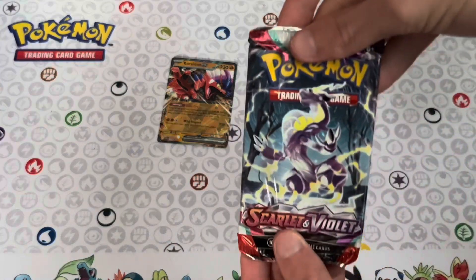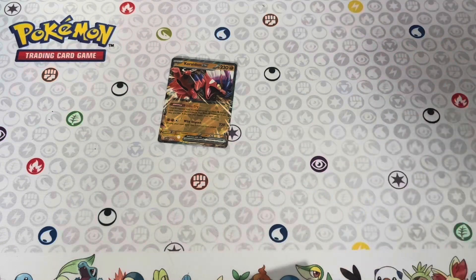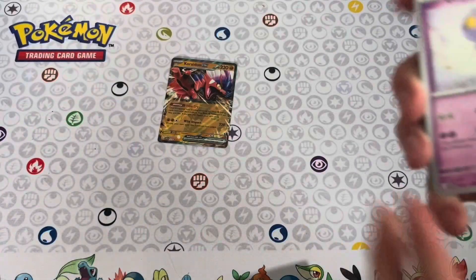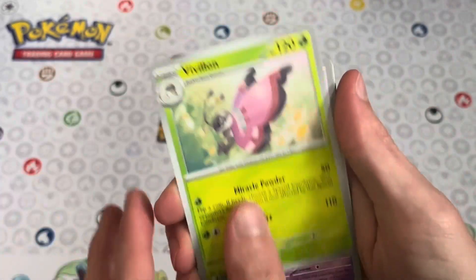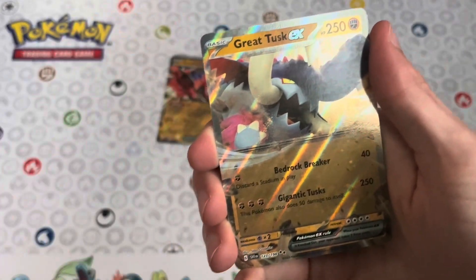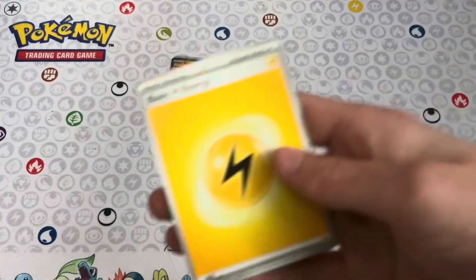We're moving on to our Scarlet and Violet pack, and then we'll go on to open the Paldea packs. Let's see if we get a hit — haven't gotten any so far, but I bet we'll pick it up with these last three packs. We've got Driftbloom, Citadel, Varun, Magikarp, Muck, Vivalon, Dushpin, Lucario, Smaller — ooh, just like I said, these last few packs we were going to get our hits. We've got Great Tusk EX, followed by the Electric Energy.